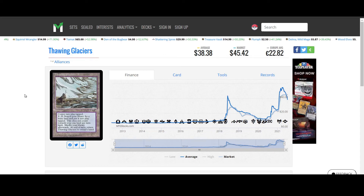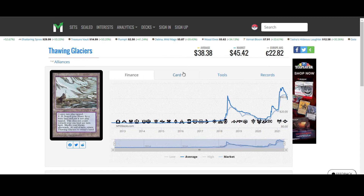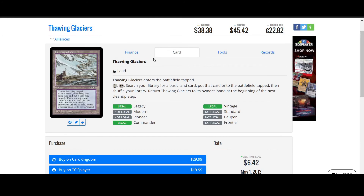Thawing Glaciers from Alliance. A land that comes into play tapped. Pay one, tap: search your library for a basic land and put it into play tapped — it does not count towards your one land per turn limit. Shuffle your library, then at the end of your turn return Thawing Glaciers to your hand. It's pretty cool — if you have another land to play you can effectively play two lands, return this one, and slowly ramp. It works especially well with something like Urborg to make it tap for mana too. It's very slow but feels like a pretty good card.